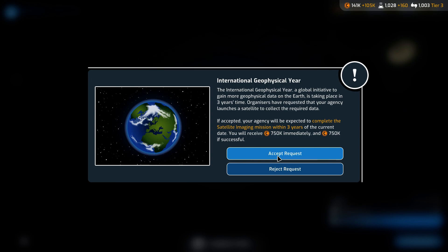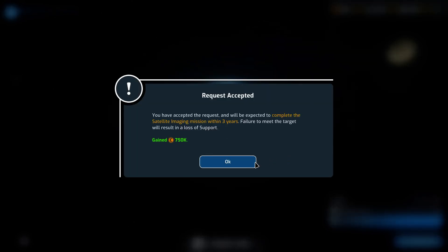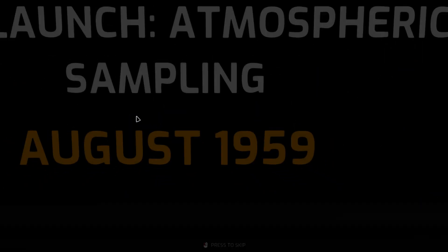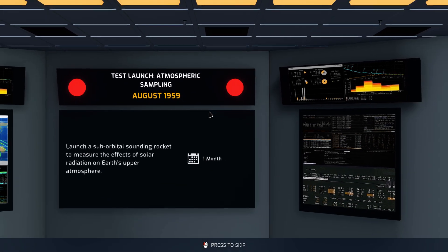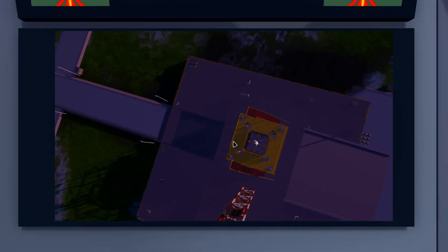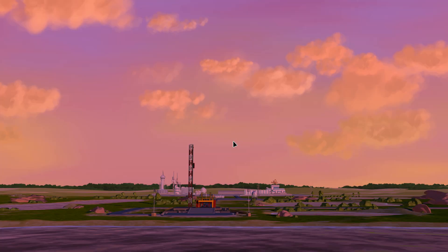International Geophysical Year — a global initiative to gain more geophysical data on the Earth. If we can complete that within three years, we will receive 750,000 funds on top of the immediate 750,000 they give us. We will accept. With that done, our atmospheric launch probe is now ready.